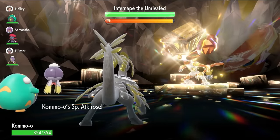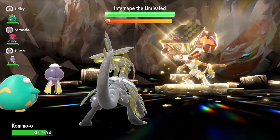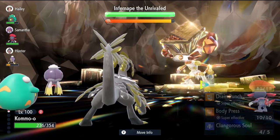One of the drawbacks of Clangor Assault is it does cut our HP by a third. But that's fine because we're going to be able to heal off any of the HP taken on the next turn, because we outspeed Infernip — which is the key in this raid.